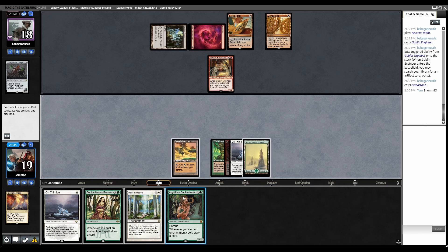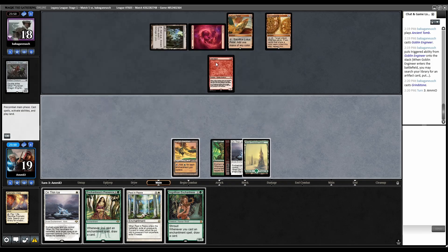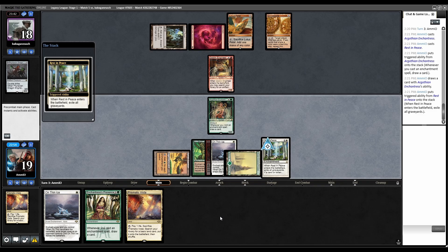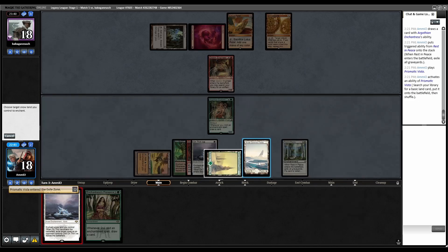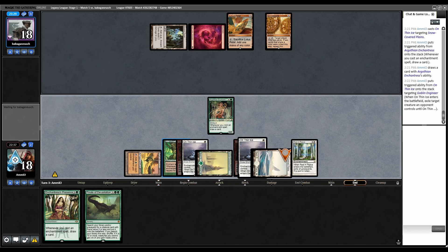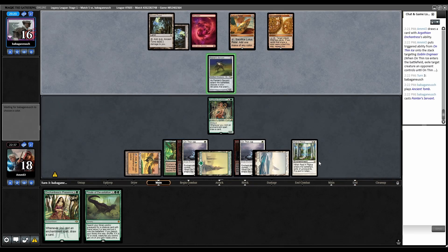I can go Argothian then don't have mana for Thin Ice and Rip same turn. The Engineer is pointless if they don't have anything to weld, so I go Argothian plus Rip, trigger draw. We have Thin Ice. Play Argothian, Rip resolves with trigger draw. Thin Ice trigger. Back to their turn - they have Painter plus another land. Swift Reconfiguration doesn't work because Painter retains its ability. We're done.